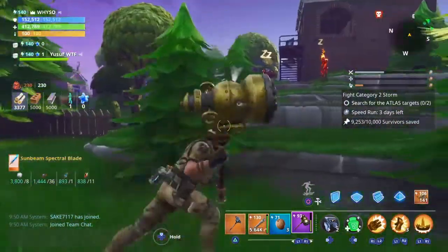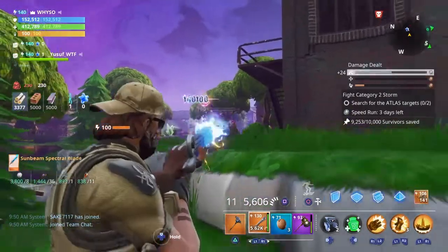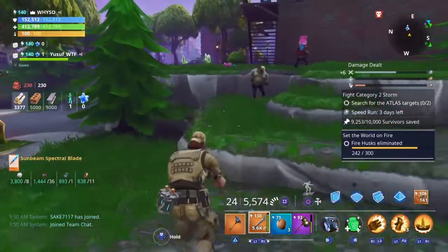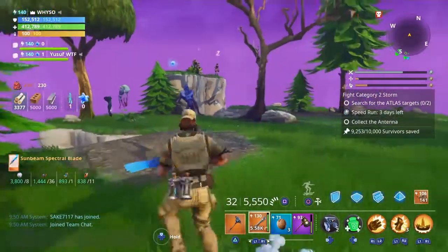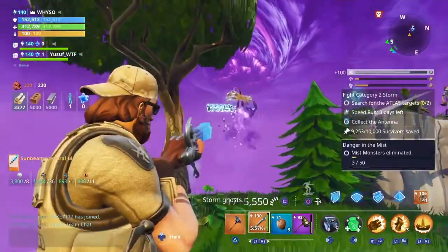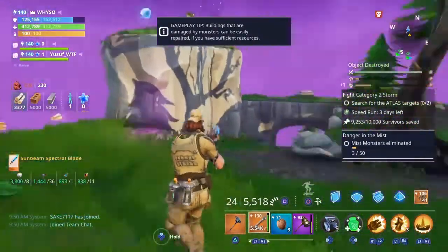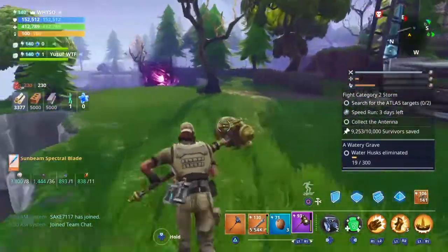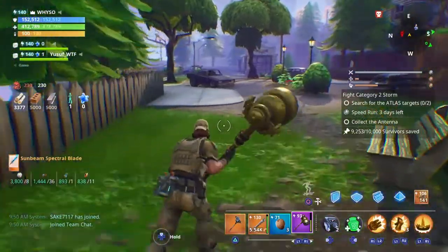Hopefully we can find one more smasher and then we're going to move to a power level 140. We got a taker and a blaster. Three, two, one. And they got melted. Yeah, that's what you're going to get with this weapon — it's going to melt everything. Let's try to find one more smasher; if we can't, then we're just going to move to the power level 140 mission.